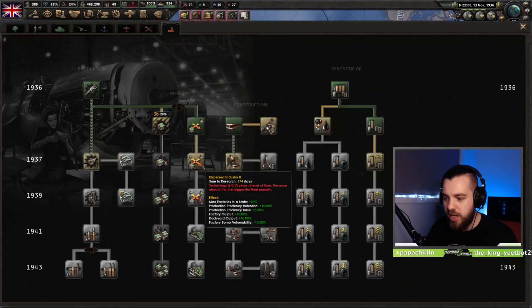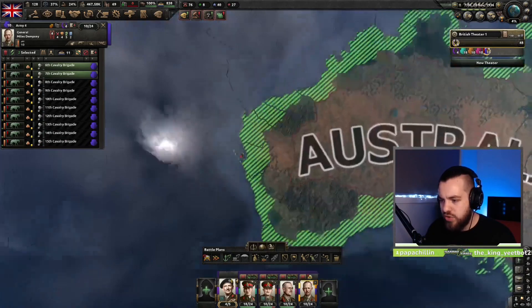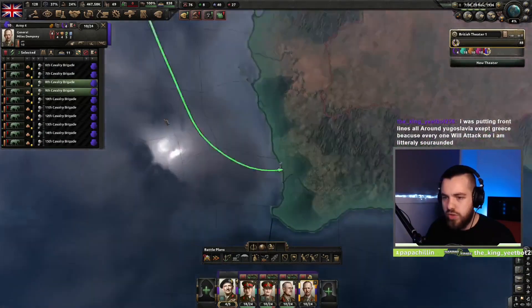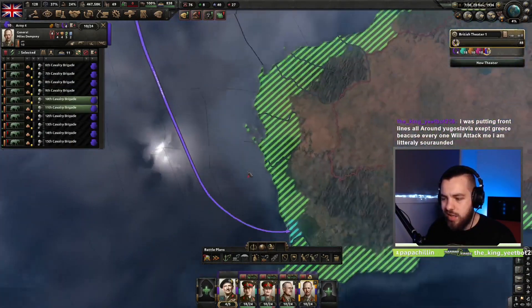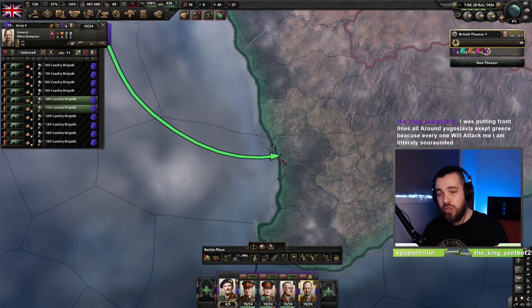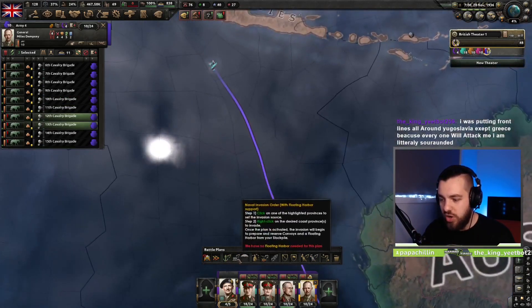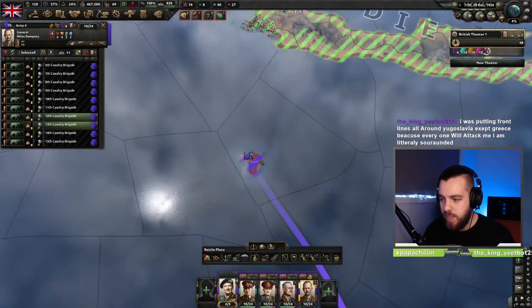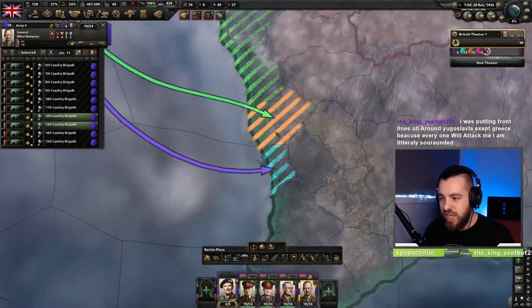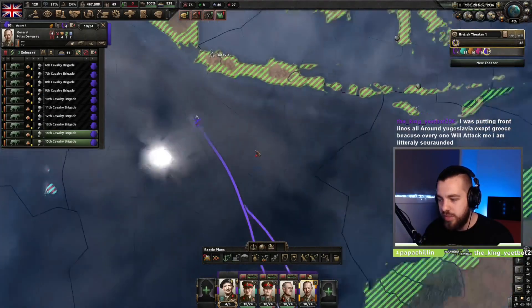We want to go for a naval invasion of Australia. For those playing at home, I thoroughly enjoy putting the bulk of my divisions on the port when you're naval invading, because it's really important you secure the ports — especially when you don't have floating harbors. I'll usually just have a couple of divisions land either side of the port as well so you can quickly encircle it.